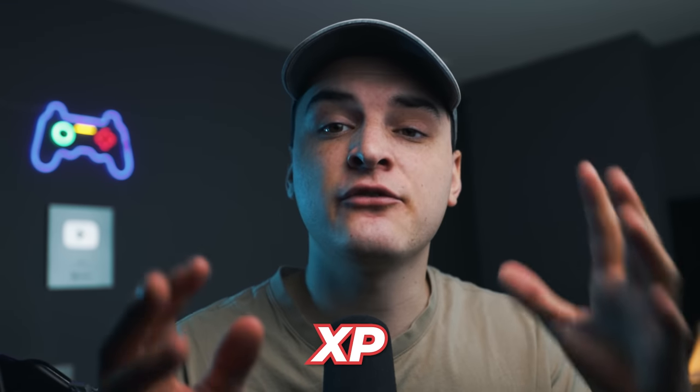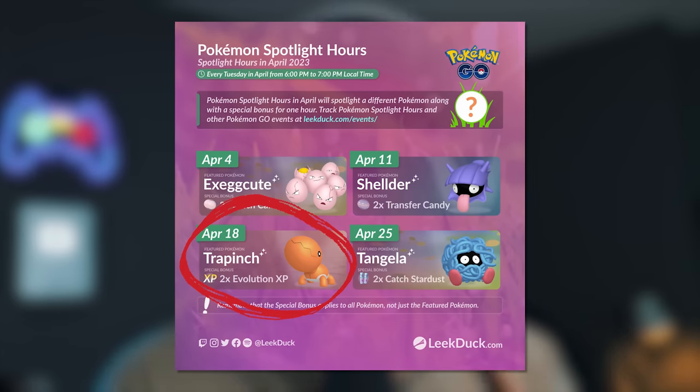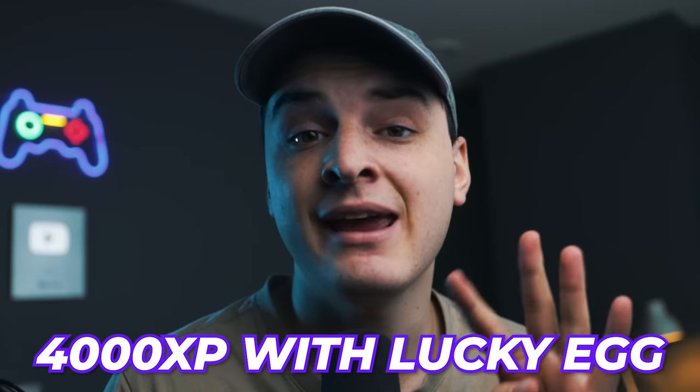For XP tips as a free-to-play player, number one is the 12-candy-to-evolve Pokemon: Caterpie, Weedle, Pidgey, Wurmple, and Whismur. Save and hold onto these Pokemon because every month we get a 2x Evolve XP Spotlight Hour. Put on a Lucky Egg for the whole hour — that costs 2 Lucky Eggs — and spam-evolve these 12-candy Pokemon. With 2x evolve XP and a Lucky Egg, that's 4,000 XP every single evolution. People get 600,000 XP in one hour with this strategy, and it costs you nothing.